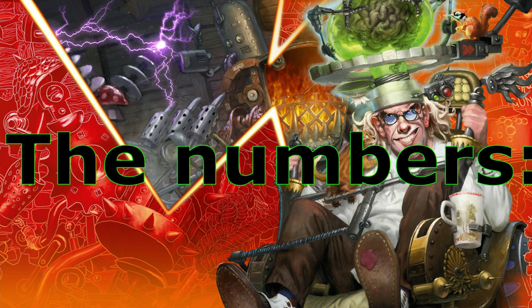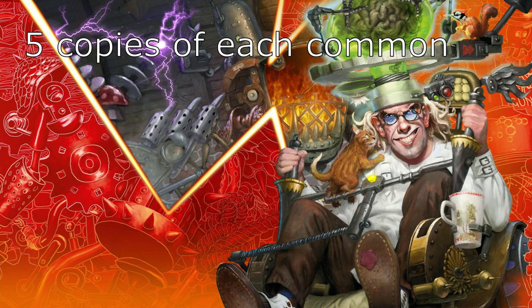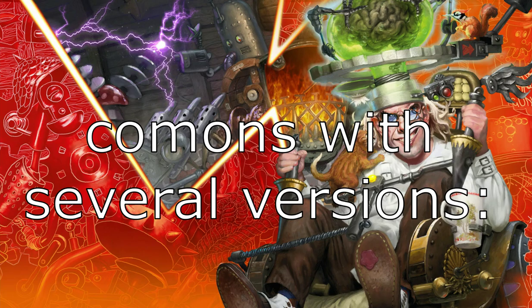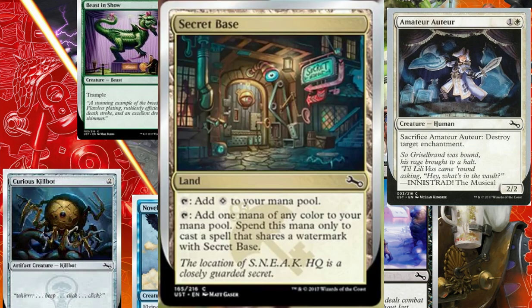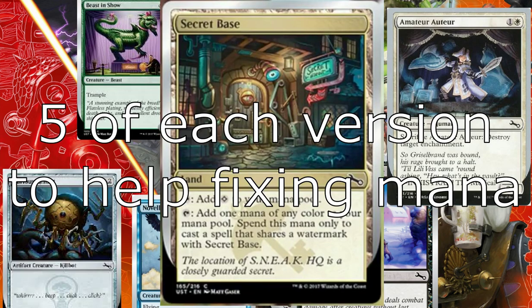Now, let's take a closer look at the numbers. To create this cube, I kept things quite simple. With a few exceptions, I put 5 copies of each common, 3 copies of each uncommon, and 1 copy of each rare and mythic — with the notable exception of the Grand Calcatron, but that's just because I don't like the card. For commons with several versions, such as those cards, I consider them as only one card — their text doesn't really differ, they only have different arts and maybe different flavor texts, so for me that's basically the same card. The only exception is Secret Base, and that's because I wanted to help mana fixing, which can be a problem in this set. So I put 5 of each version, so that's 25 copies total.